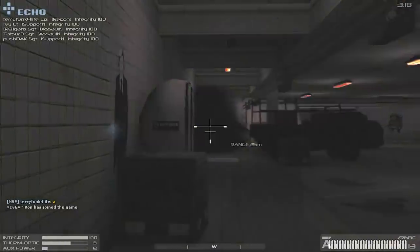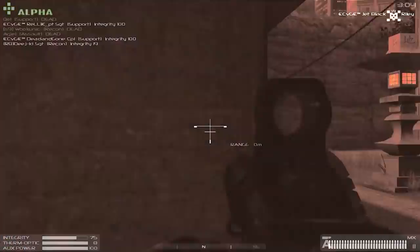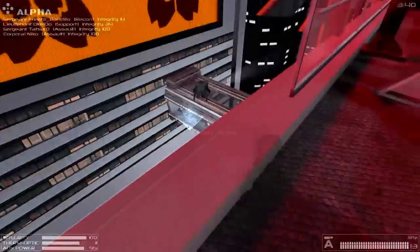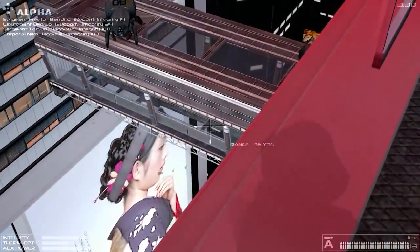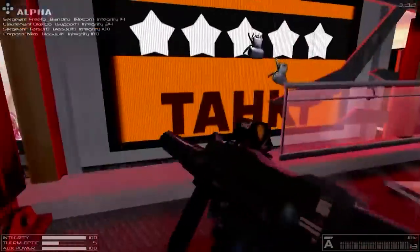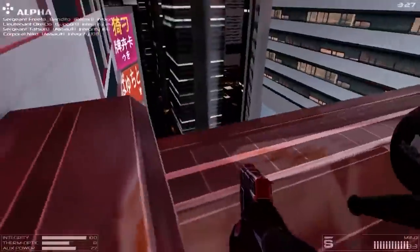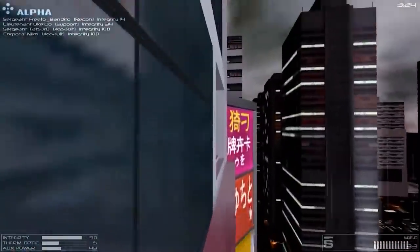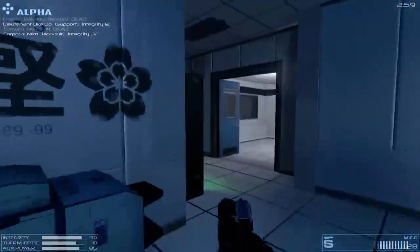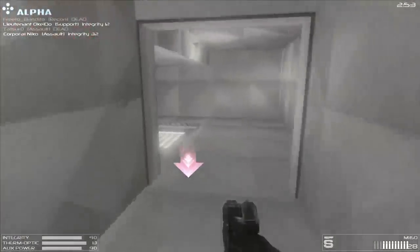Neo Tokyo, a multiplayer mod for Half-Life 2, attempted to answer the question of a more futuristic Tokyo, swapping the totalitarian Prague vibe of City 17 for the building-sized neon signs and high-tech weaponry of a Tokyo 30 years in the future. Given that the mod was released in 2009, that means it's only 18 years in the future now. The mod had a similar feel to Counter-Strike, another famous Half-Life series mod, with its round-based respawning and selectable classes, but aesthetically this was even more starkly different from the game it was based on.